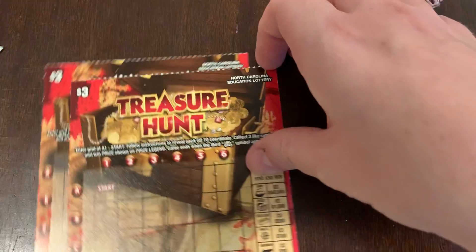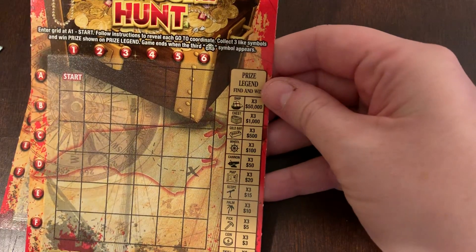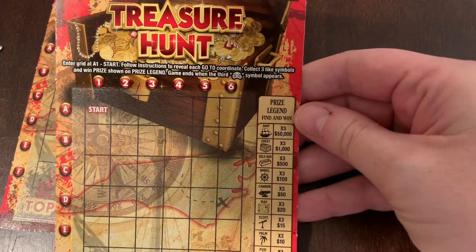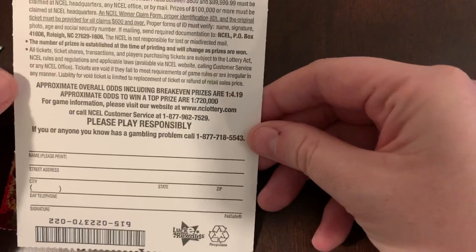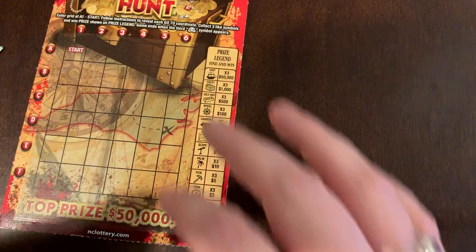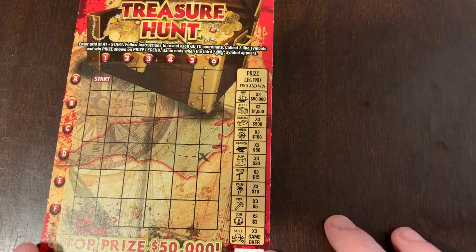I think I'm going to do these little treasure hunt games first and then I'll do all the crosswords all together. Let me separate these tickets here. Bingos are over there. So we'll start with Treasure Hunt here. This is a cute little three dollar ticket. You start at A1 and then you follow the directions. You get three skull and crossbones, your game is over. You get three leg symbols, you win the prize shown. Top prize $50,000 and the odds are one in 4.19. Tickets 21 and 22.